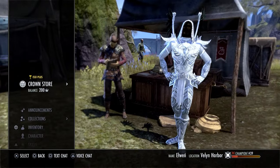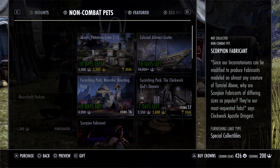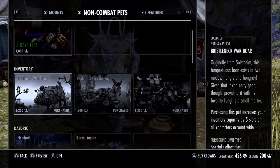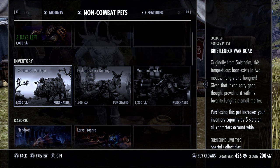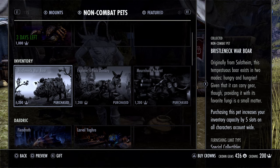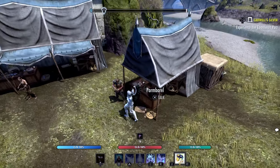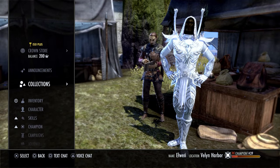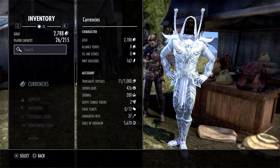When it comes to other ways you can upgrade your bag space, you can upgrade for 15 extra slots in the crown store. If you go over to the non-combat pets, you will see the inventory pets — there are three of them. If you purchase these pets, you get a capacity of five extra slots on all characters account-wide, so every character you have or create will have those extra five slots. If you purchase all three, you get a total of 15 slots. If you buy all of the upgrades from the pack merchant as well, you'll have a total of 215 slots — as you can see here on my character, I currently have 26 items out of 215 that I can carry.